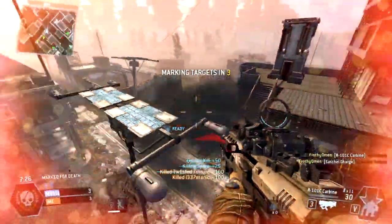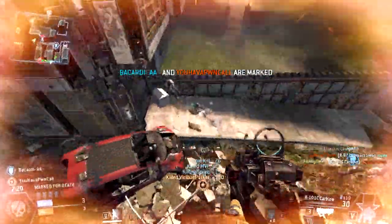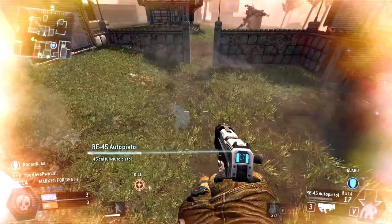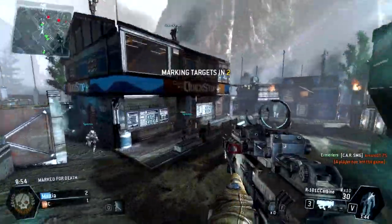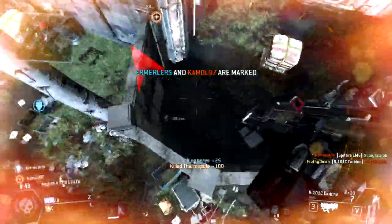My favorite loadout with the Carbine consists of the Carbine with the hollow sight and extended mags, stim, satchel charges or frags — I kind of pop between the two — and power cell. For my second pilot kit, I always kind of bounce around, sometimes between warp fall, sometimes between guardian chip, sometimes between mini detector. It just really depends on the game type that I'm playing and how I'm feeling that day, but any of those are all really, really good choices.